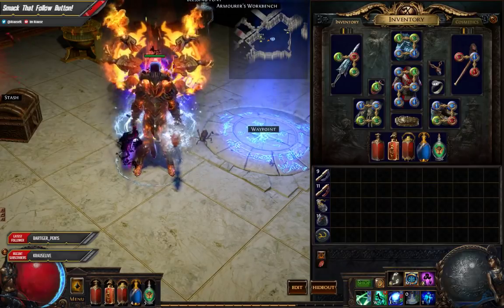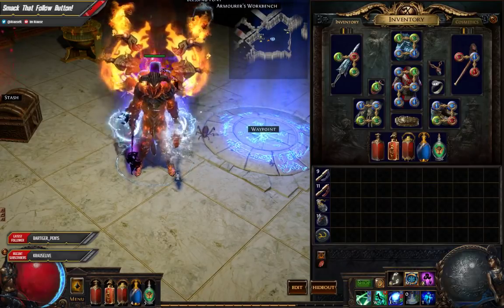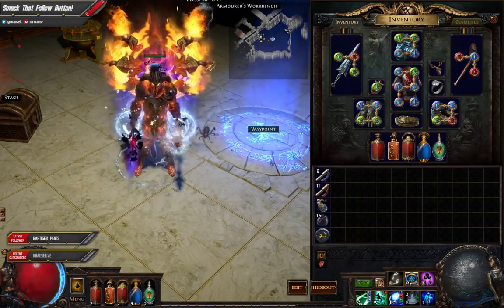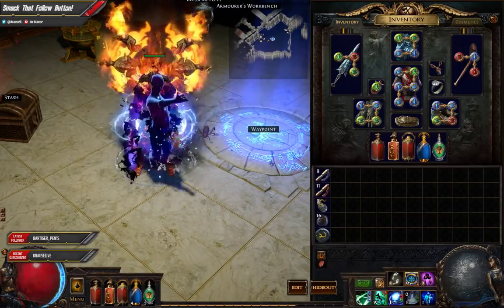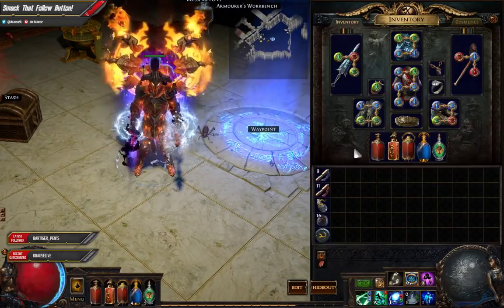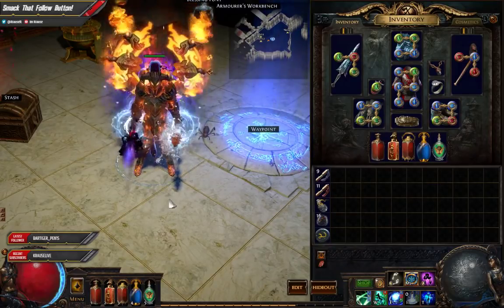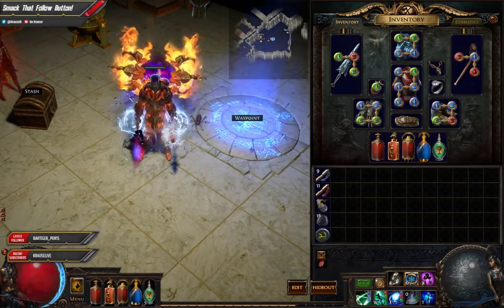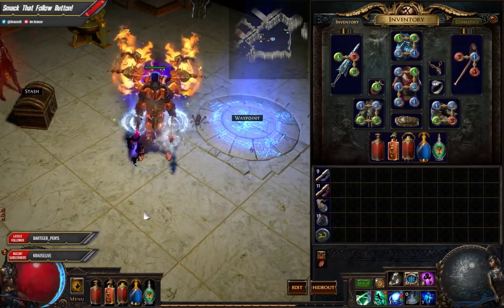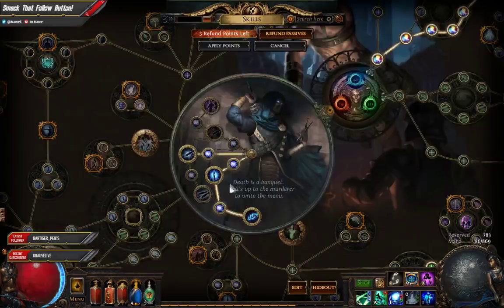That flask is Atziri's Promise, which is actually very cheap. This build is quite cheap anyway — if you just want to dump a couple exalts into a solid build, this will be it. Life is pretty much the only thing you want to be wary of.